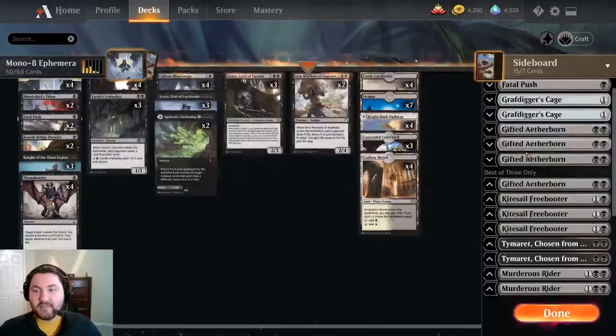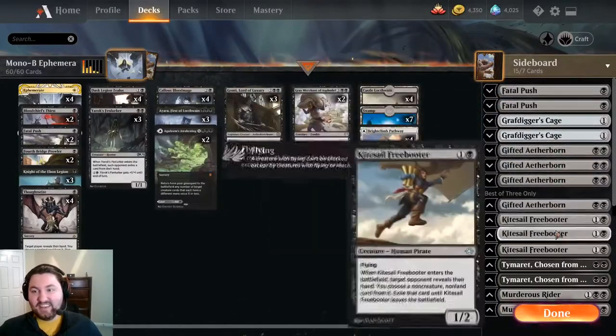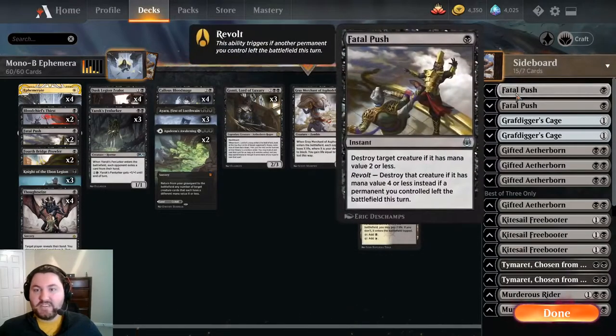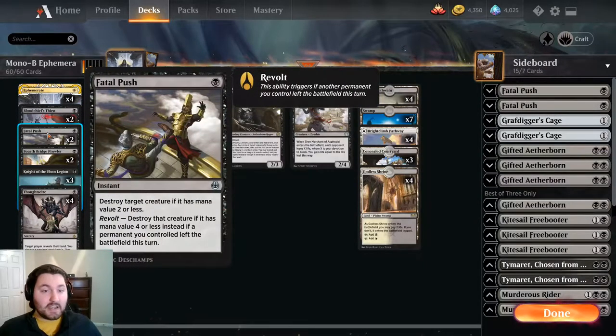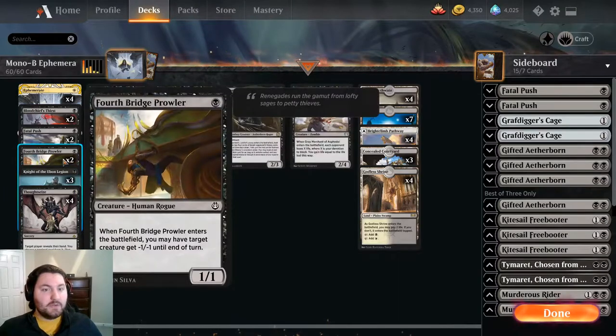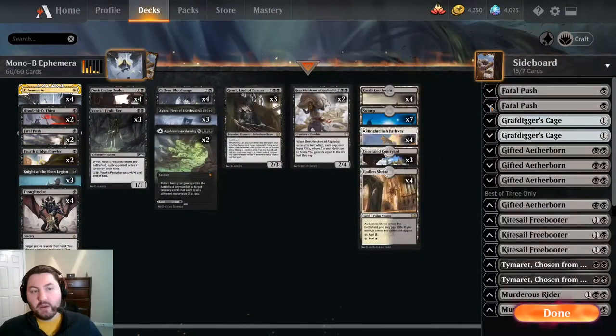Looking at our sideboard: we have a couple more copies of Fatal Push. It's already one of the best anti-aggro cards in the format, and in our deck we can turn on Revolt so easily. Having access to a full four copies of Fatal Push is nice - we can side out Blood Chief's Thirst or Forthbridge Prowlers depending on the matchup.